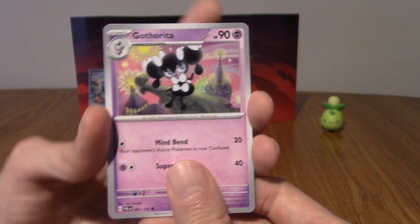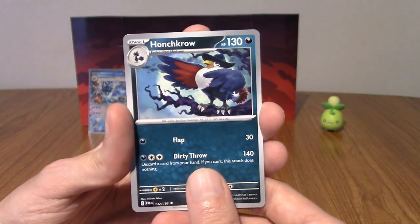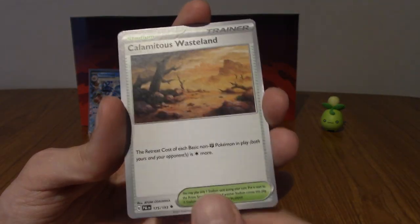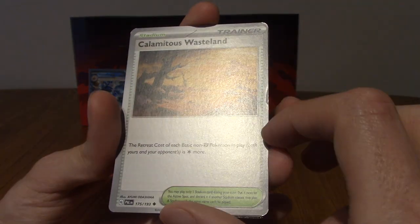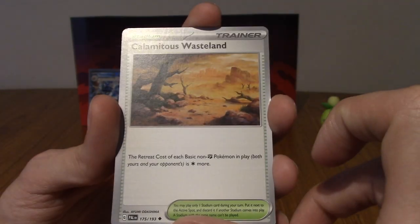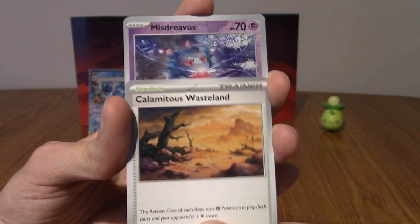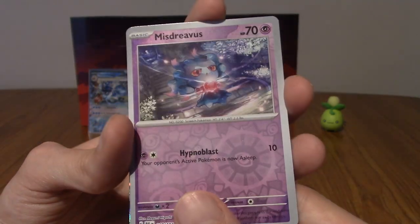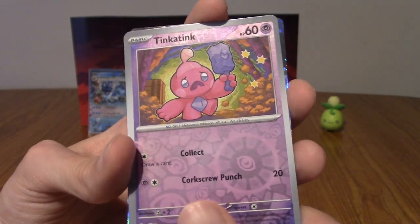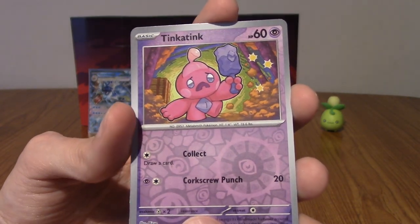Got a Gothorita — Gothitelle would be cool I guess, I don't even know if it's a Hollow, it could just be an Uncommon. Got a Honchkrow, very cool. Just noticed there's a slight dent in this — I didn't do that. Well done Pokémon Company. We've got Calamitous Wasteland. Our first reverse is the Misdreavus we got at the start of the pack. Our second is a Tinkatink — not looking happy. You good?